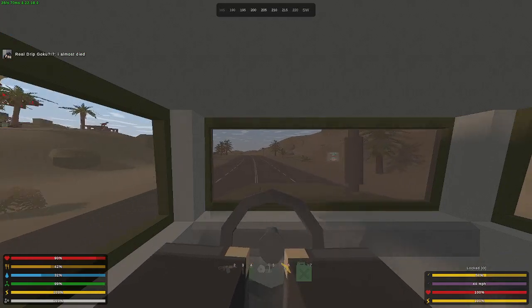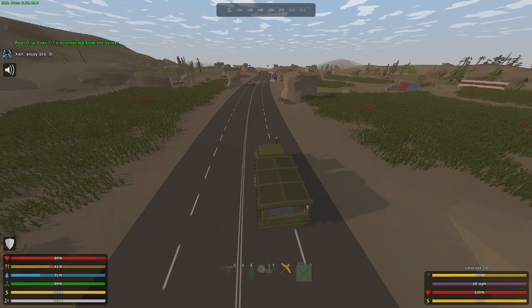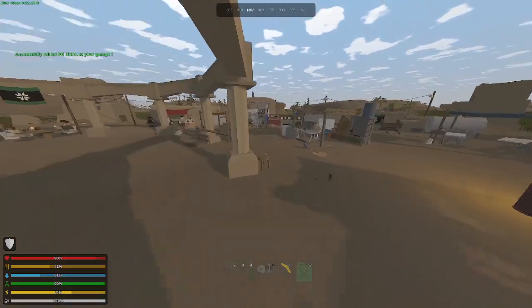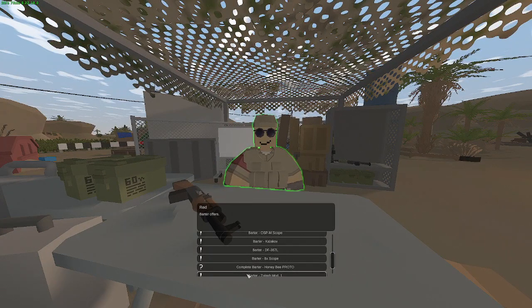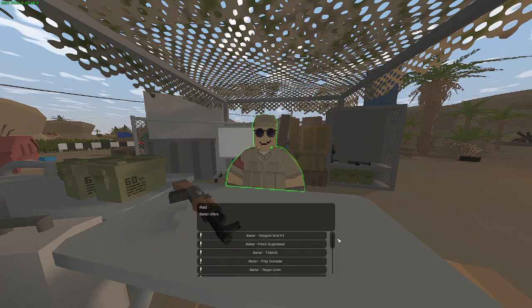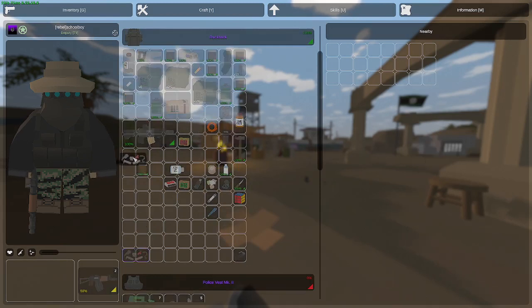Looks like somebody almost died from radiation. Now that you have got all that stuff, come back to Red, go to Barter Offers, scroll down, and complete barter. Easy as that. It gives you the gun. Well done. Now you can also barter for illegal gun parts — that's something to know. Now you got your illegal gun part and your Honeybee Proto.